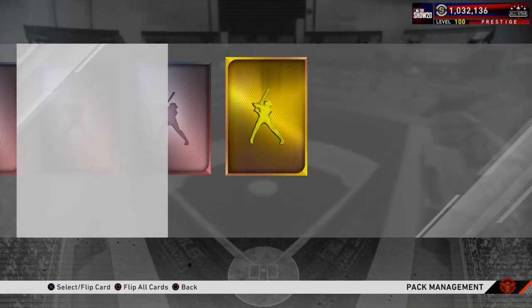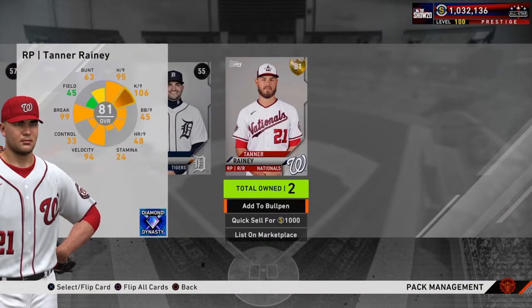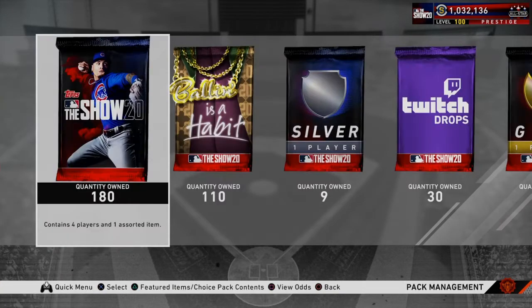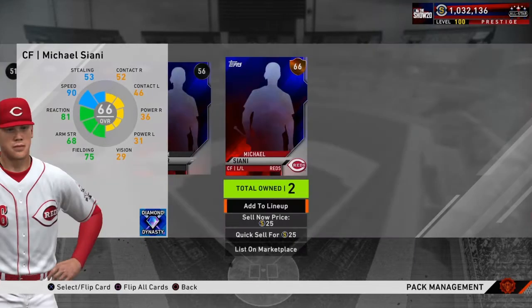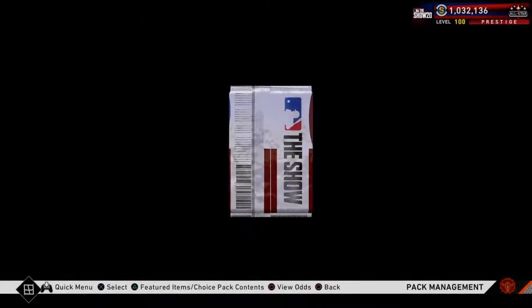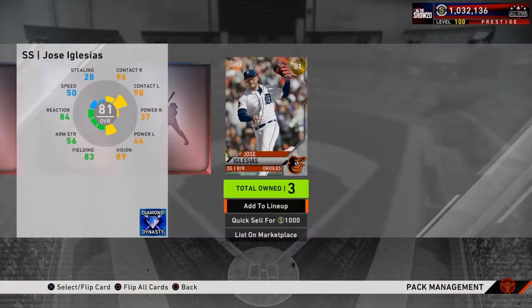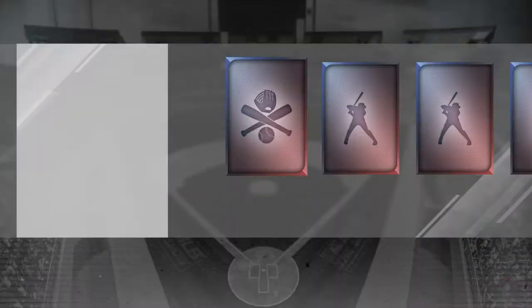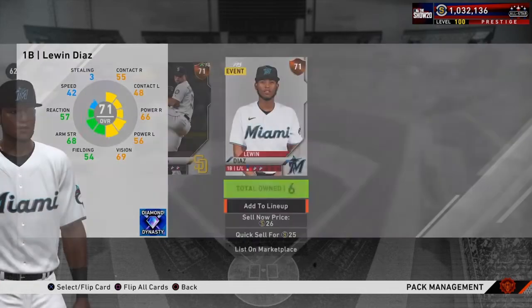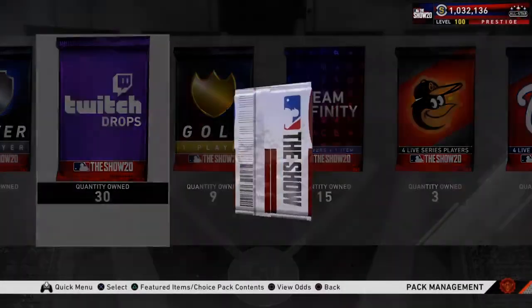There's our first gold of the video — Tanner Rainy. I'm going to save up those duplicates and try to finish some team affinities because Stage Four is probably coming soon and I want to get a head start, get everyone to 100. Second gold — Jose Iglesias. Any gold I pull I'm probably going to keep to do the team affinity exchanges and try to get 100 on Stage Three.